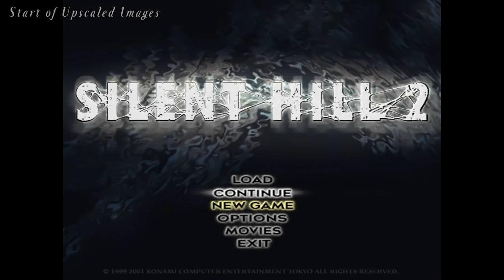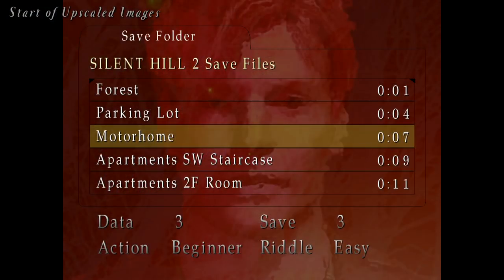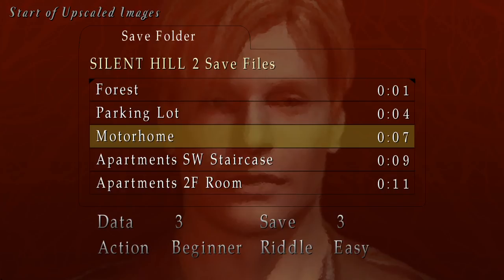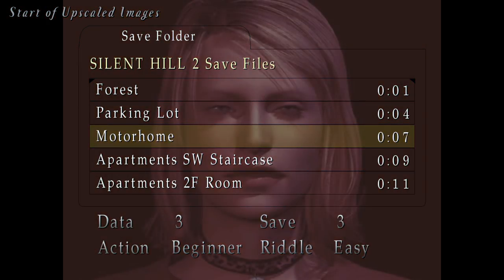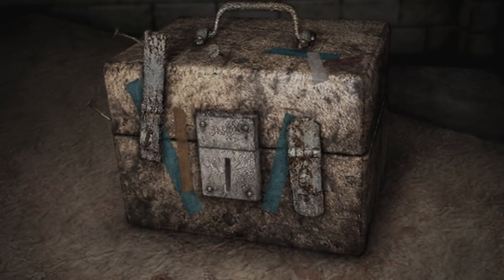This update also includes the start of widescreen upscaled images. For this update, enjoy a high-resolution main menu and save screens. We will continue work on upscaling the 2D full-screen images and hope to release the remaining images in the next update. This will include upscaled memo and riddle images along with the map images.